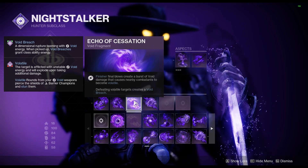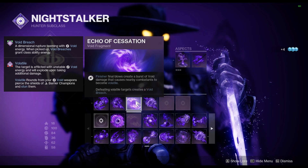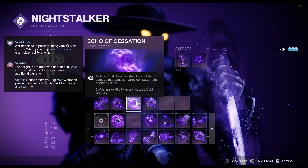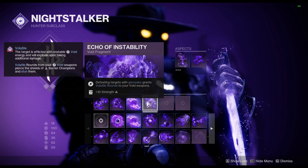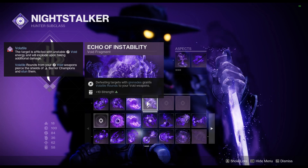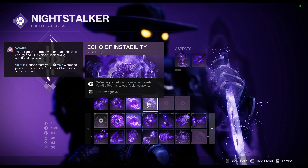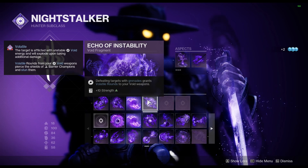Echo of Cessation: Finisher Final Blows create a burst of damage that causes nearby combatants to become Volatile, and defeating Volatile Targets creates a Void Breach — just piling on more and more ways to generate those breaches. And finally, Echo of Instability: defeating targets with your Grenades grants Volatile Rounds to your Void Weapons, which will really pair with that Destabilizing Rounds and detonation provided by Triton's Vice.